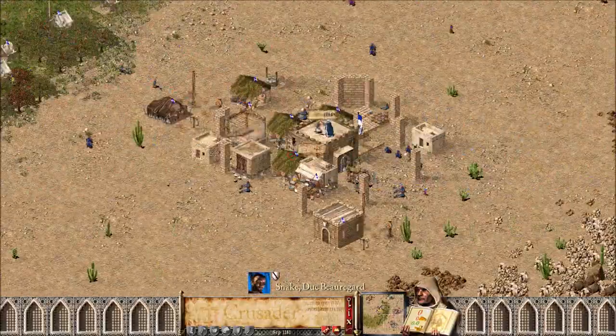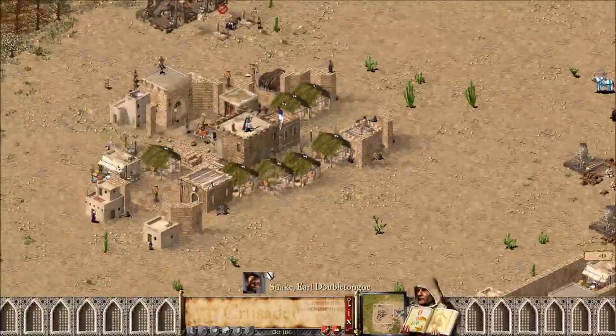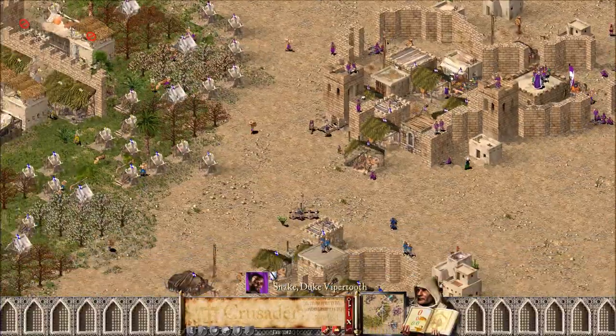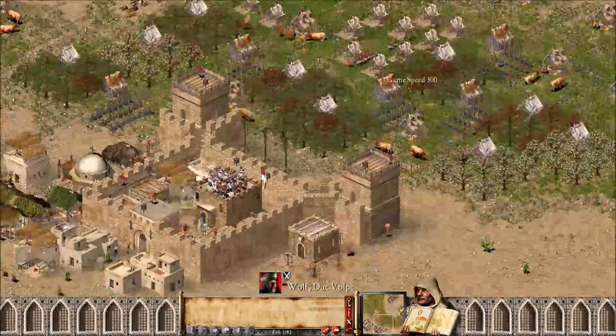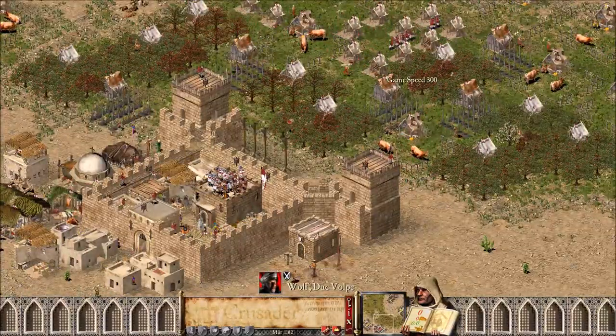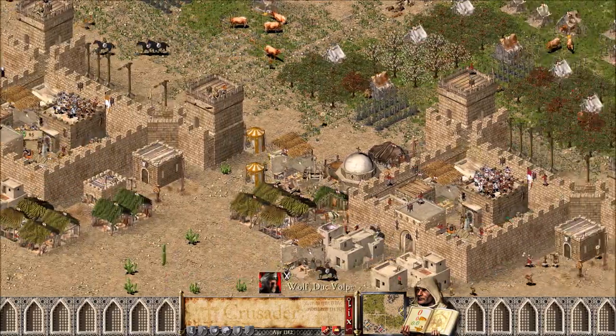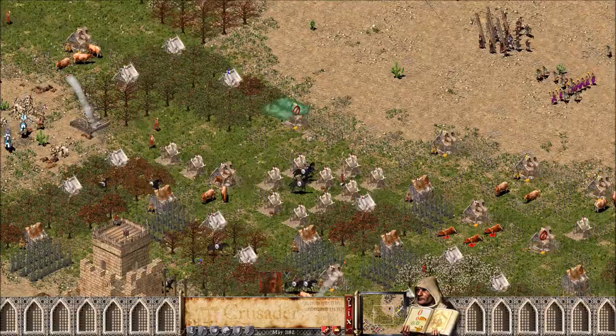Alright, so here are the two wolves, and here is one snake, Marshal, the second snake, Philip, and the third snake. This time I chose to play with the normal vanilla AIs, because I think in most of my last games I used the cheat AIs.